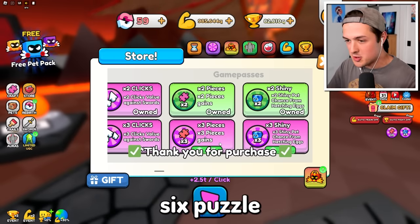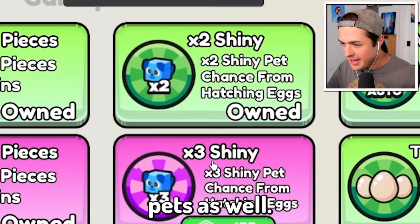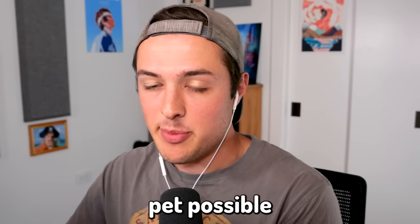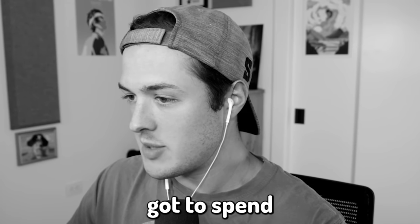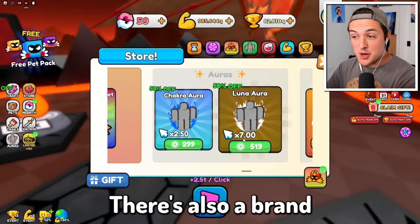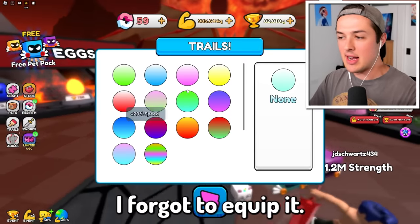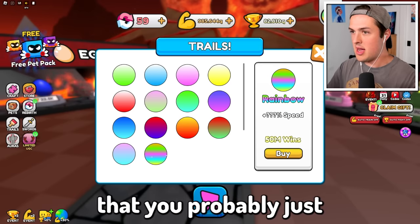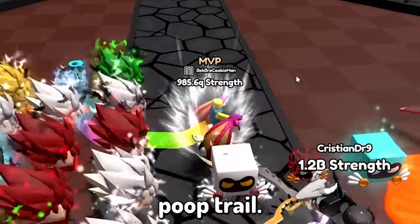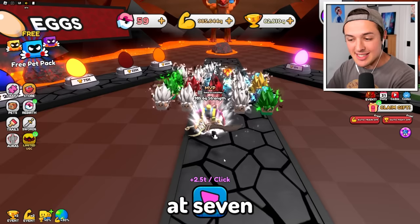We can get up to times six puzzle pieces to craft better pets. Something they just added in the recent update is a chance to get shiny pets as well. I think we can just get 100% shiny pets, so we'll get the best pets possible every single time we hatch an egg. Sometimes you've got to spend a little bit of money to make money — and by making money, I mean to become the best in the entire game. There's also a brand new aura which I bought in the last episode, but as a lot of you were saying, I forgot to equip it. There are trails too — I'll just buy the rainbow trail, which gives me really fast speed and a cool little rainbow poop trail.